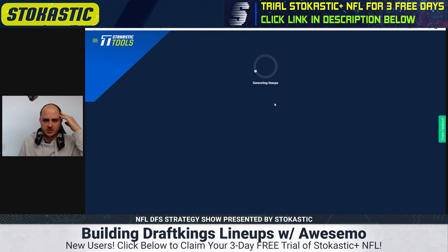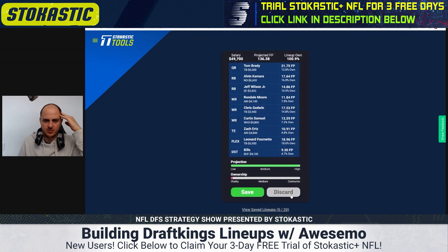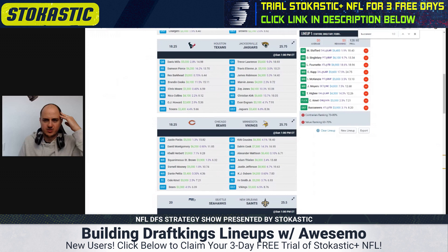The chalky lineups are projecting 135, 134, 136 — so the best lineups have around 136. I want to stay within 10 points of that. The thing I'm noticing this week is that since there's no crazy good value, contrarian lineups might be better than normal because there are so many different ways to make a lineup that projects reasonably well.